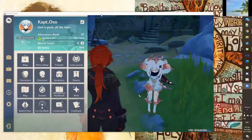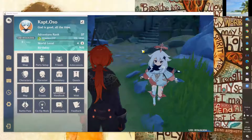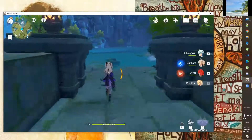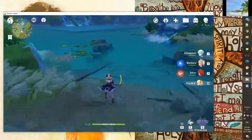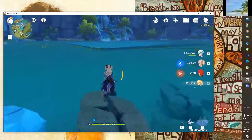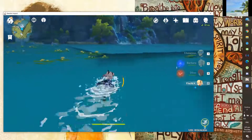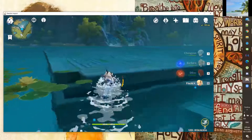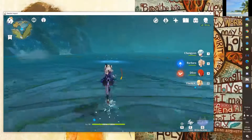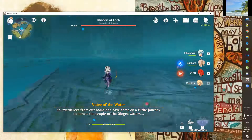Hi guys, Captain here. This is how I defeat Oceanid for Genshin Impact. The required characters here are Fischl and Barbara — I think they're the best combo for Oceanid. They're also the easiest characters to get for this fight because Barbara is a free character, and Fischl is not that difficult to get either.